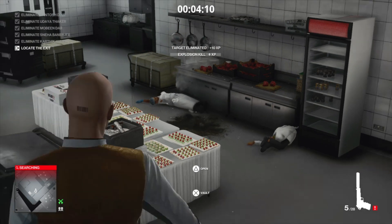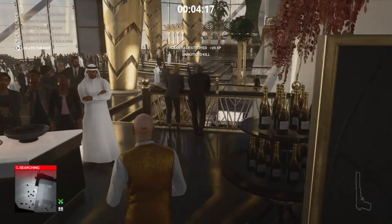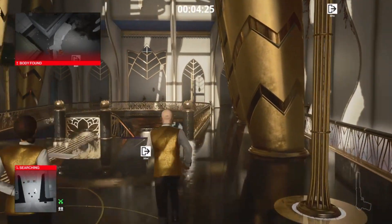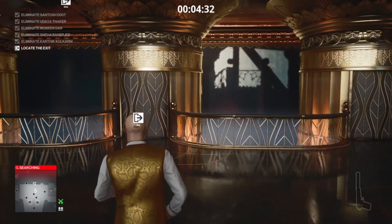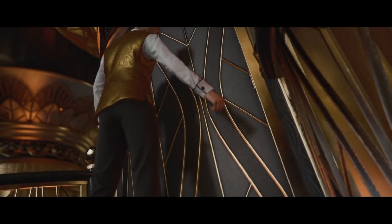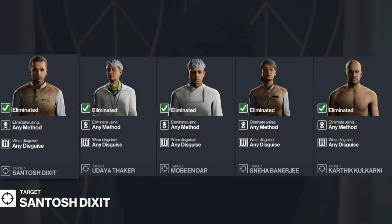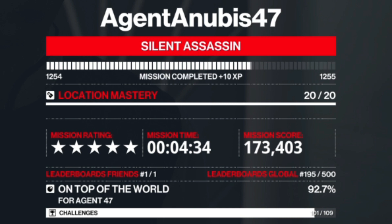We almost managed to land that young lady up on the shelf above the cooker! All of our targets have been eliminated. All that's left is to make our escape — the one target left in the open is an accident kill, so if those bodies are found it doesn't matter, along with the two targets from the explosion. There we go — one more trending contract taken care of. We have confirmation all targets have been eliminated according to plan, no one saw us do anything illegal, so we should get our silent assassin rating. I have been Anubis, and I will see you all in the next video.